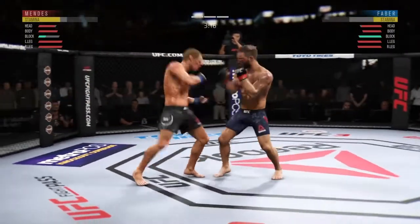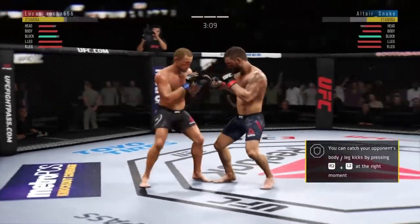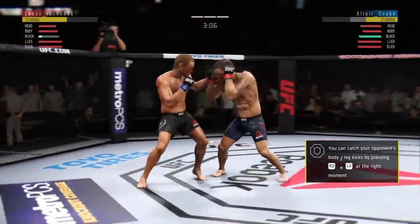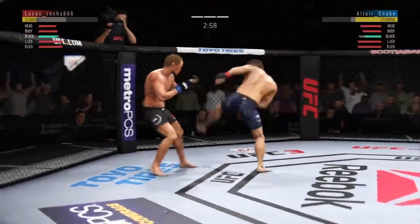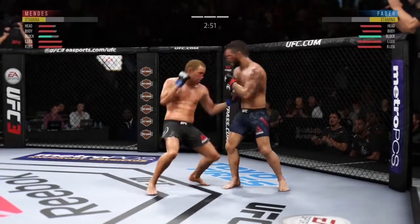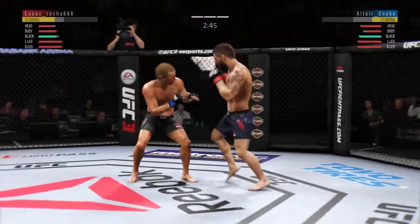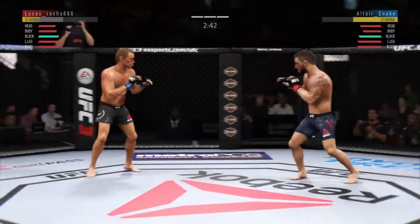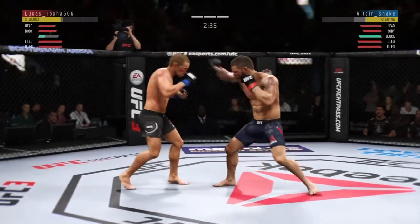He slips to avoid the right. Effective punch there by Faber. Just as he did in the previous round, he continues to connect on a high volume of strikes and doesn't seem to be slowing down whatsoever. Nasty kick to the body lands. Body kick — look at that. A huge block there.